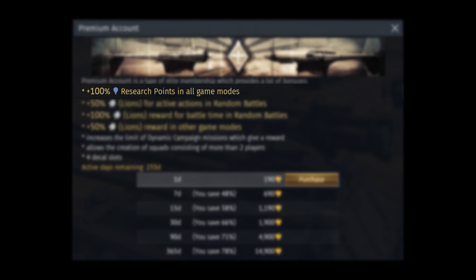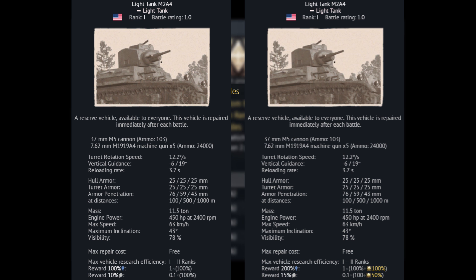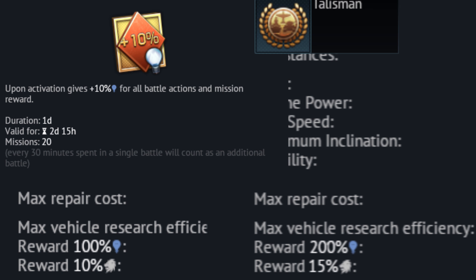Research points is the main reason people are buying premium account, and the description says plus 100%. In some cases it really means double experience, but once you activate a booster or buy a talisman, premium account will have less influence.